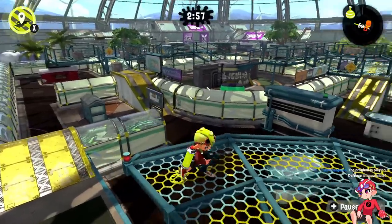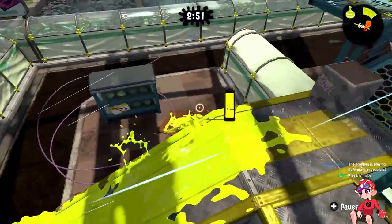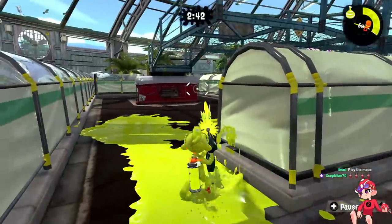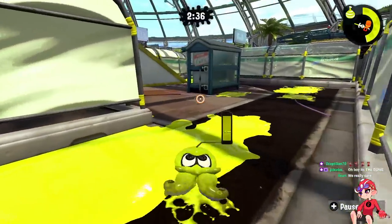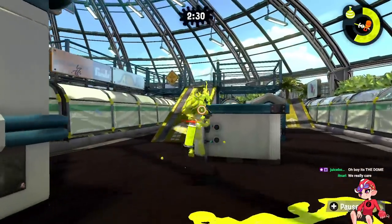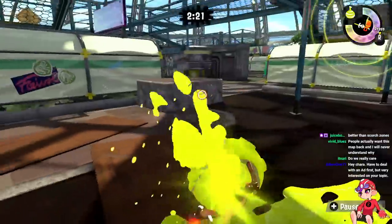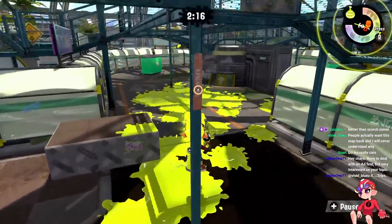Let's look at one of the worst Splat Zones maps in Splatoon 2: Kelp Dome. This is a pretty terrible map — there's a limitation on where you can go. You have one route that is not a one-way drop, the grates don't count, you have too little mobility. This part of the map is your only way to go to mid. There's also a right route.